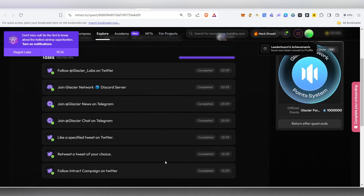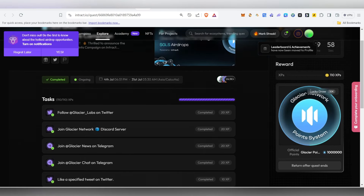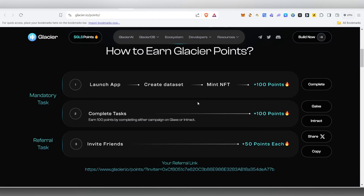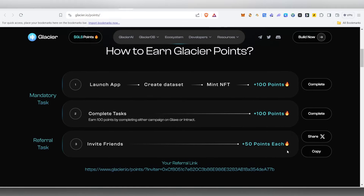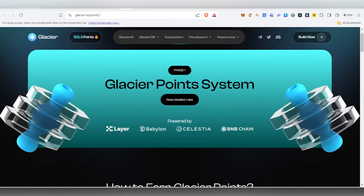We completed all of these tasks. The Glacier Network Point System points will be dropped after the event ends — so after the event ends, come back here and check. You can also see a Lucky Draw where only 10,000 people can get it, so try your luck. Once you complete all tasks, head back to the main platform, do a refresh, and everything should show as complete. After that, you can invite your friends to earn extra referral points. Here you can see your total points and the users you have invited.